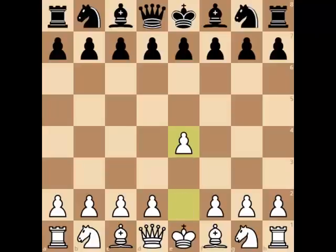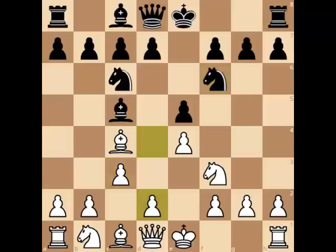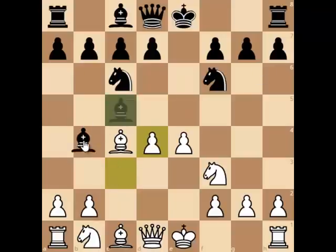He began the game with e4, e5, Nf3, Nc6, Bc4, Bc5 and c3, and we have the Italian Game on the board. Here black played Nf6, d4, e captures on d4, c takes on d4 and Bb4 check.